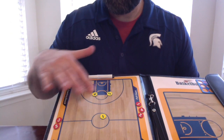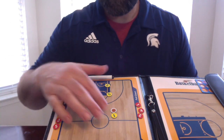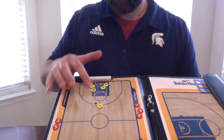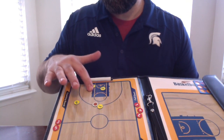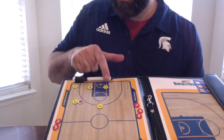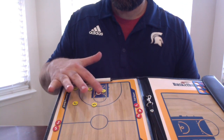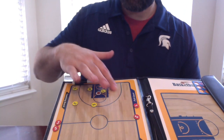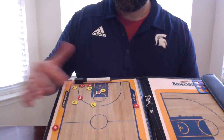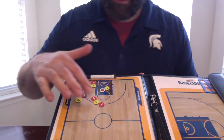If we're looking for a quick hitter, which is typically what we are here — we inbound the ball, bring it up, and as soon as we cut across, both bigs set screens: four sets up for three, five sets for two, and then four sets a double screen pass for three. So I have two in the corner, four here, and then five immediately after that screen comes up and sets a back screen for one. That pass should be open because your defense is guarding four, they're playing help side on two, three's defender is there, and one's defender just got screened.